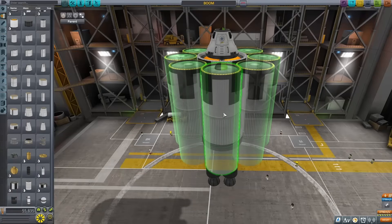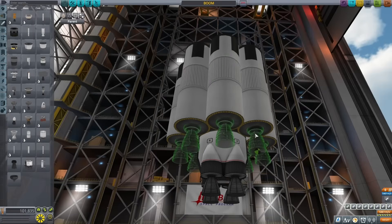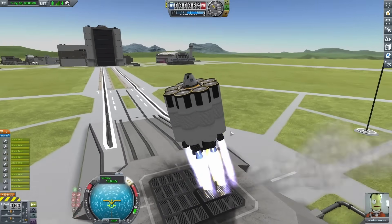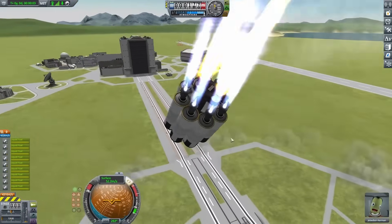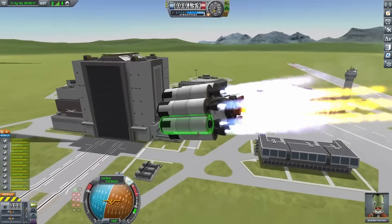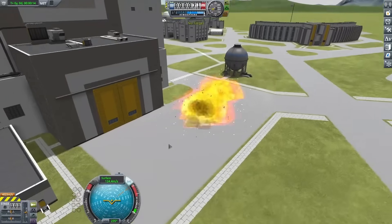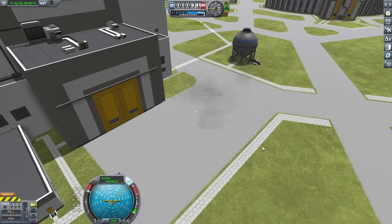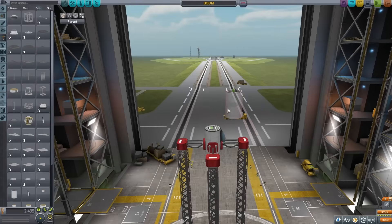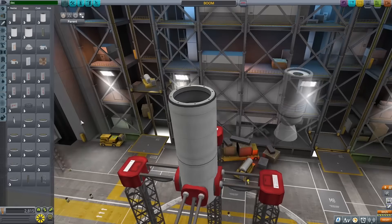The next thing I did was load on a bunch more boosters, putting some engines below those. Now I had a lot more power, and I figured I should get a bigger explosion out of this. I slowly made my way over to the Kerbal Space Center, and when I hit the ground it was definitely a bigger explosion, but still not really that big. So I decided to get rid of that and start on what I thought was going to be the obvious solution.